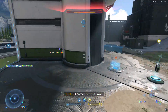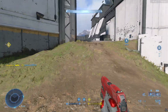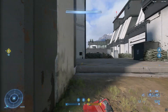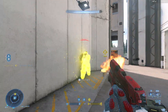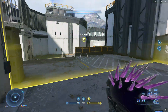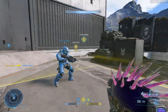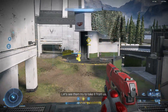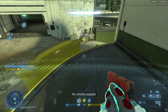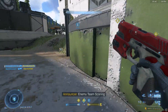Another one to put down. We've lost a teammate. Longhold Bravo lost. Let's see them try to take it from us. We've lost a teammate. Tangle on any end. Your shield is by the enemy. Stronghold Alpha lost. Enemy team scoring.